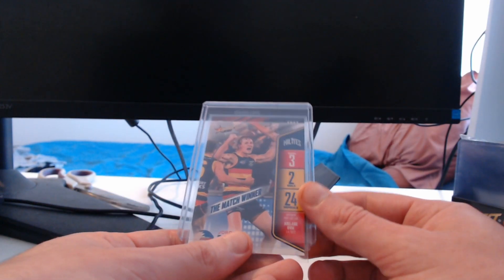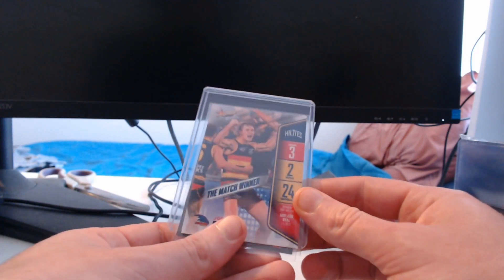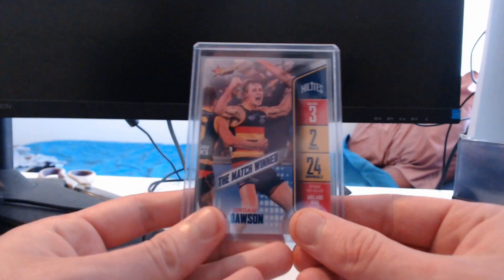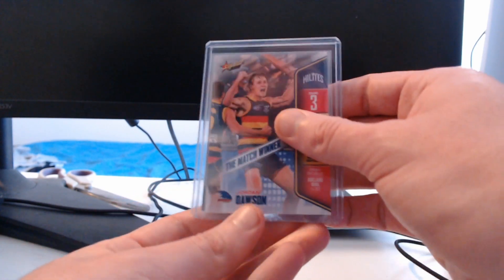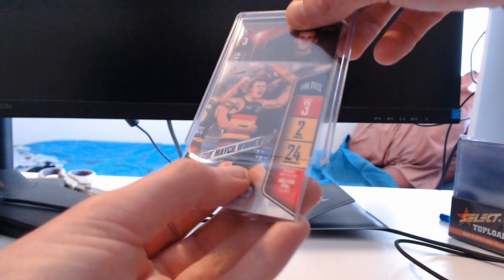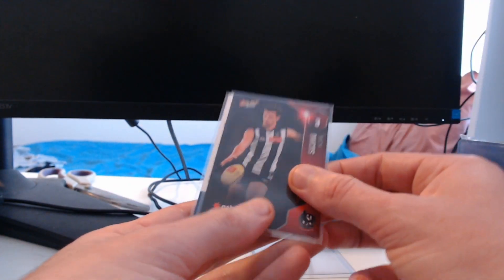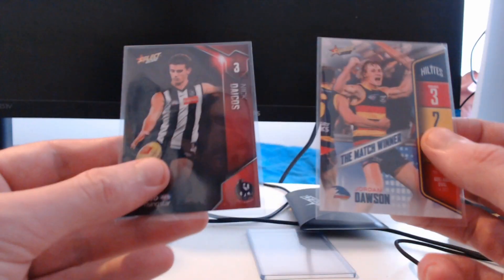I'm hoping it doesn't result in any damage in the future, but you can see one's on the back and one's on the front. We've got ourselves the Jordan Dawson, a match winner. Round three, two goals, 24 disposals. Definitely a highlight of the week. And Dacos does not want to come out — I'll flip it over this side. There we go. Both sides are right here. I don't know the numbers yet, so we're good.